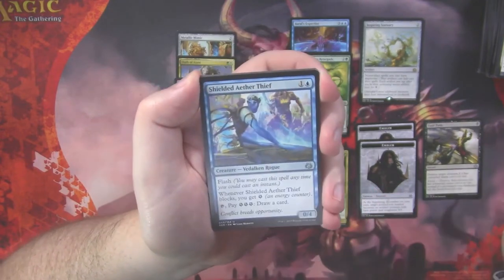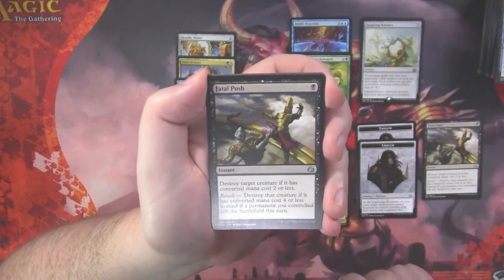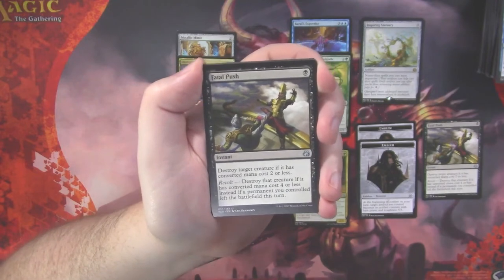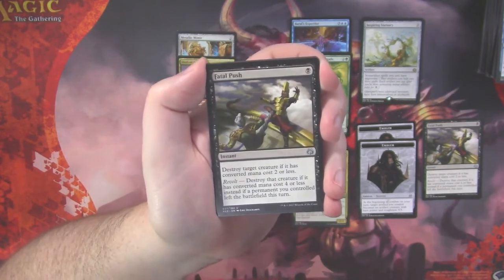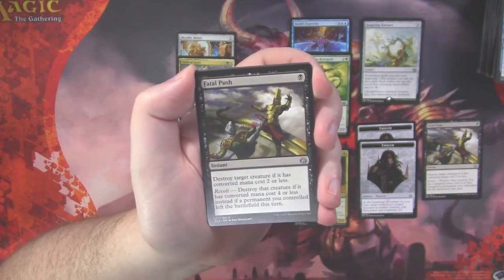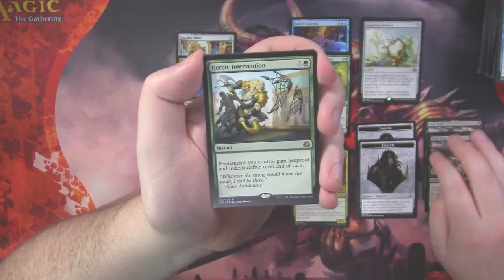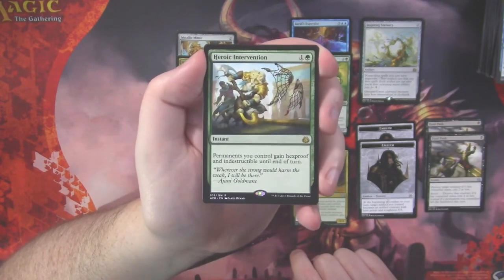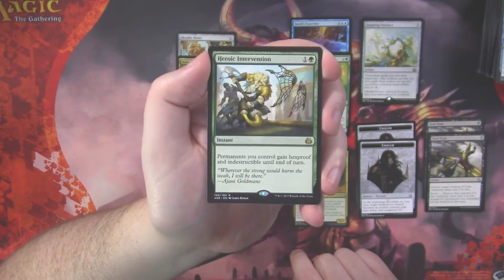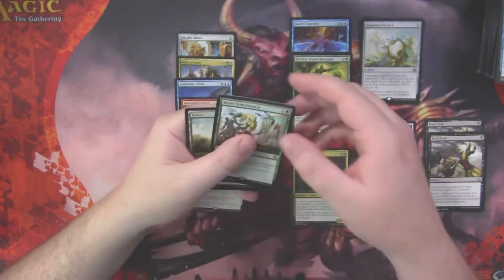Ravenous Intruder, Shielded Aether Thief, a second Fatal Push — two Fatal Pushes in one bundle. If you had opened this at release that would have been amazing, because Fatal Push at release was well over the $7 to $8 mark for the Uncommon. And a Heroic Intervention — this card's actually sitting at like $5 right now. Two mana, permanents you control gain Hexproof and Indestructible until end of turn at instant speed. Just very good.